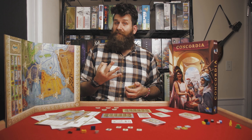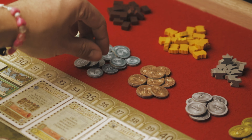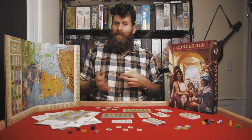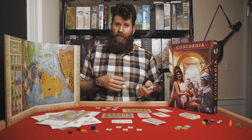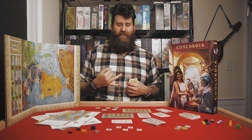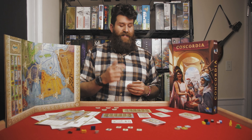Moving on to the Mercator card — this is how you're mostly going to shift around your goods and convert goods into money and vice versa. The first thing that happens is you gain three money from the bank, just straight up. The second thing is you can buy or sell two items — you can buy two things, sell two things, or buy one and sell one in any combination of your choice. The sell and buy value is the same and is listed across the top of the board: bricks are worth three, food is worth four, tools are worth five, wine is worth six, cloth is worth seven. That's the Mercator card.